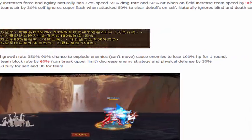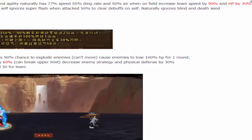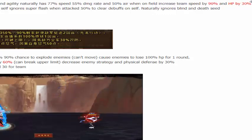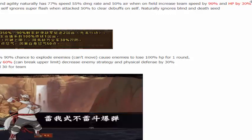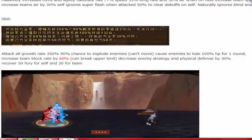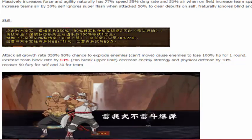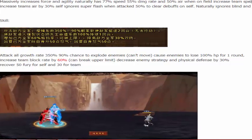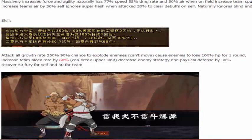Increases team speed by 90% and HP by 30% — so that's been buffed. It was around 87% speed before, and team HP was 20%. Also increases team avoid rate by 30%, ignores super flash when attacked, 50% chance to clear buffs, and ignores blind and Devseed.